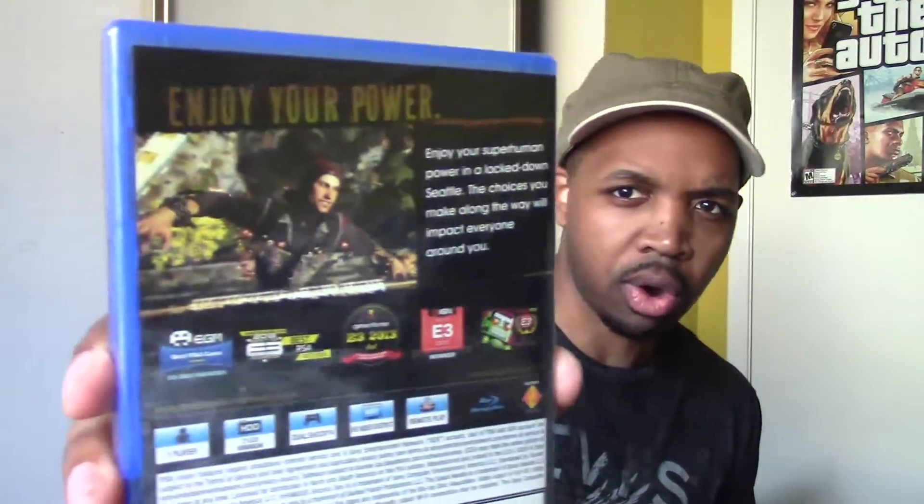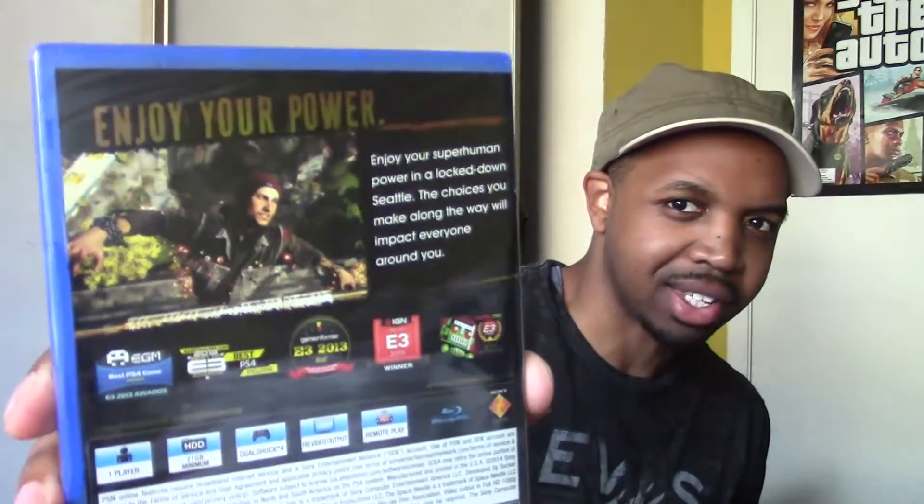What's good guys — yes, we have Infamous Second Son, the PlayStation 4 exclusive. Just picked this up from Target and we're going to go ahead and do the unboxing and the gameplay. Check out the cover — pretty cool right there. And look at the back: it says 'Enjoy your power — the power of the PlayStation 4.'